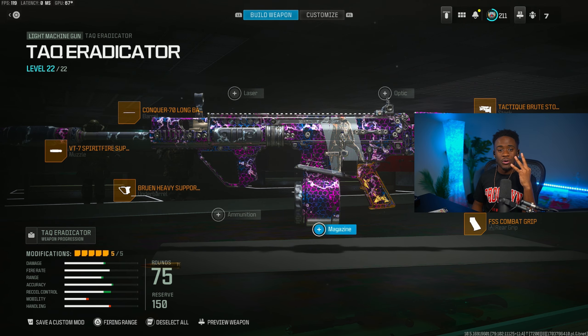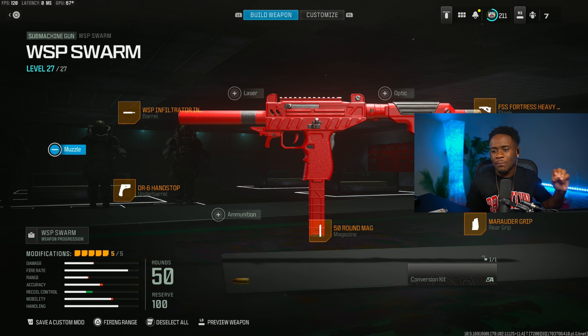Moving on to the third best loadout — we got the WSP Swarm, also known as the Mac 10, even though it doesn't look much like it. When it comes to mobility, this gun definitely has it and is right up there with the Striker. The only thing I don't like about the WSP Swarm is that it has a crazy kick — you cannot use this thing in medium range gunfights. It's only great in close range gunfights where you can punish people with its quick fire rate.